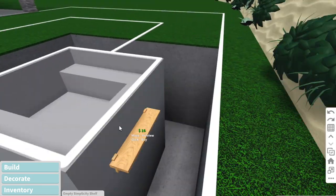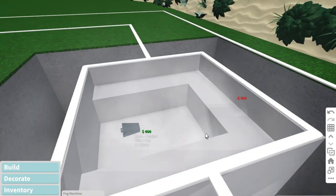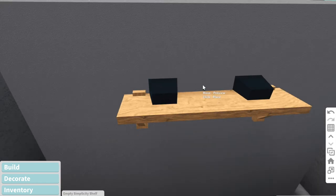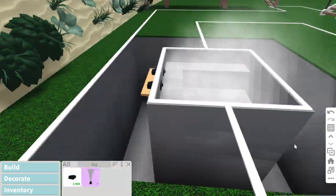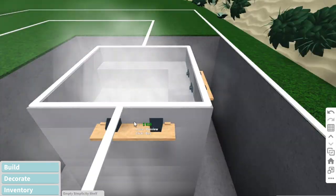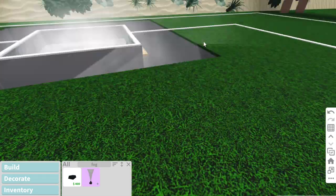Next, take a shelf and put some fog machines on it, because it looks better than the bubblers clipping through. It also gives the steam effect, so these will be the bubblers for the hot tub. I put them right above the seats but I'd recommend putting them a little bit higher when you actually do it so it will look nicer.